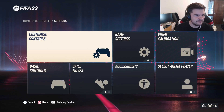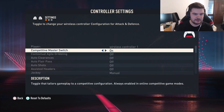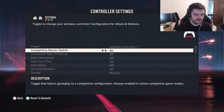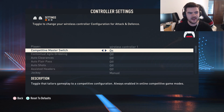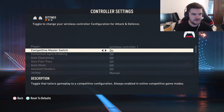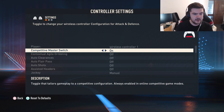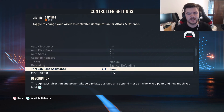Now for actual controller settings. Competitive master switch is on — I believe it applies to Champions and Rivals. Realistically it's best to keep it on so you're used to the same settings all the time. For through pass, you definitely want semi — they took away assisted, so it's just manual or semi. Always use semi.